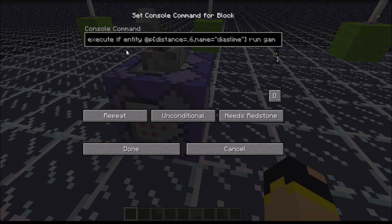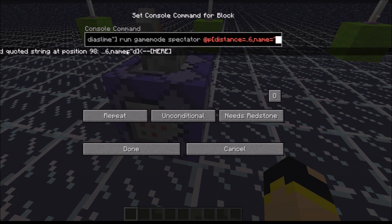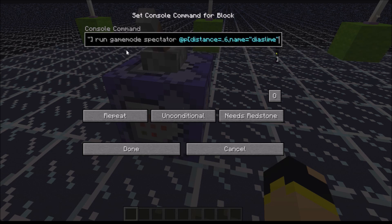So if I have it running for 'RadiusLine' and it selects here — if someone else is closer to the command block, it's only going to activate for them. So we then need to have it again: name equals 'RadiusLine', and it will run for me.